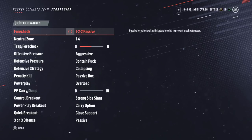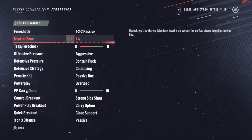The first forecheck does not change — one-two-two. Passive AIs are worse than they were before; they're not going to do anything for you. You want them taking away the passing lanes more than anything. If you decide you want them all up in your opponent's face, go one-two-two aggressive. Same idea with the neutral zone strategy — keep it at a one-four or one-three-one so it's harder for your opponent to enter the zone.